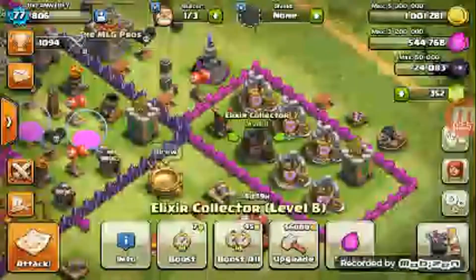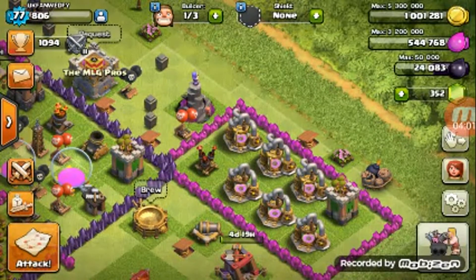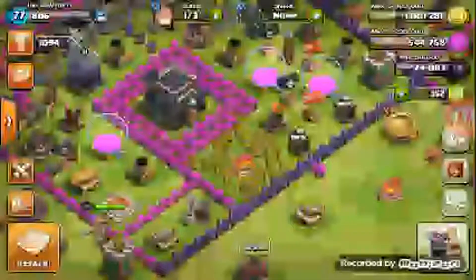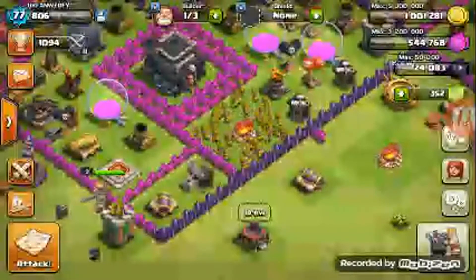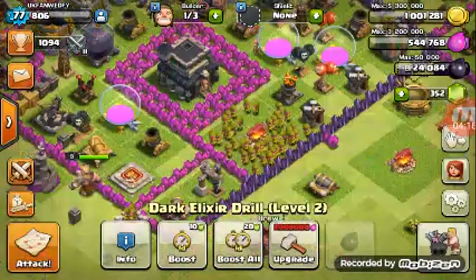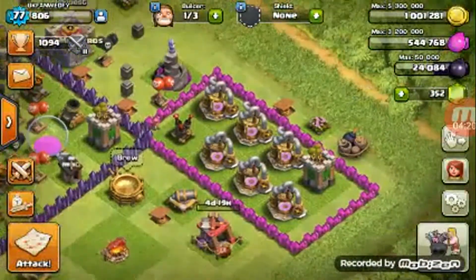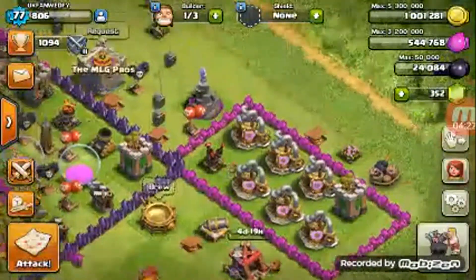My elixir collectors hadn't really changed any since the last video. I don't really mess with collectors — they don't even serve a purpose, hardly. If you want stuff, just raid people's bases. I raid dark elixir drills mainly. Look at my dark elixir count — and I only got two level 2 dark elixir drills. Level 2 actually ain't too good, but it's okay. Trust me, I hated level 1.